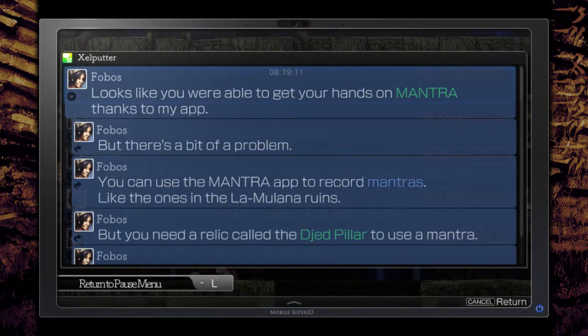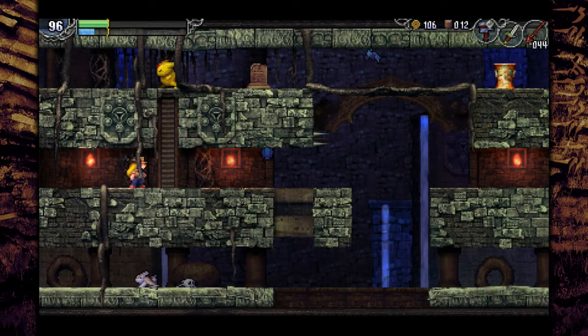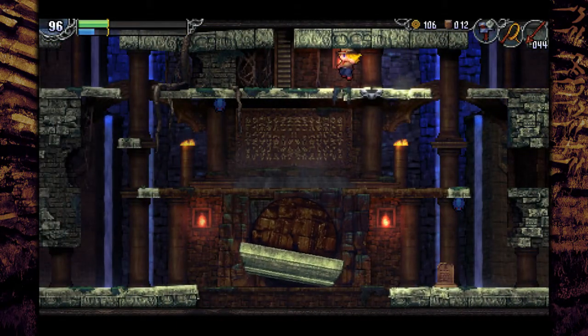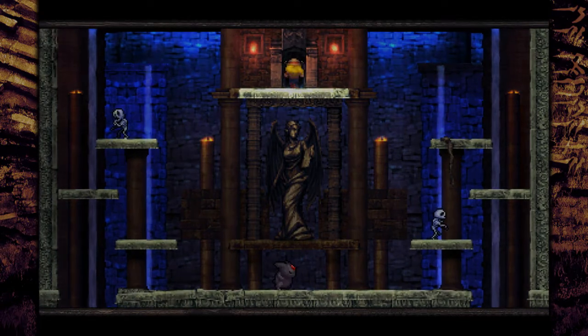Looks like you were able to get your hands on Mantra thanks to my app. But there's a bit of a problem — you can use the Mantra app to record mantras, like the ones in the La Mulana ruins, but you need a route called the Jed Pillar to use a mantra. Once you've acquired a Jed Pillar, you'll finally be able to use mantras. So yeah, we do not have the Jed Pillar yet, and as far as I know we don't have any hints on where to get it. But that's fine — we'll just have to keep walking and maybe find something eventually.